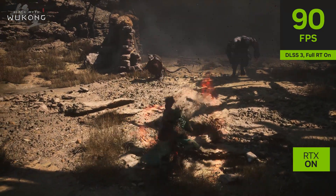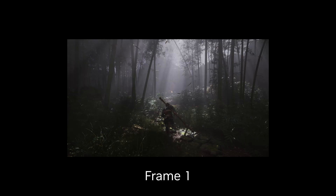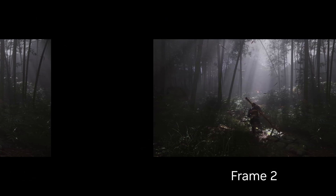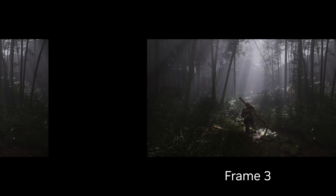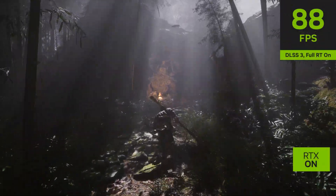Another feature, DLSS Frame Generation, is available for RTX 40 series GPUs. Frame Generation further enhances performance by using AI to generate additional frames. It achieves this by analyzing two frames in the game and then creating a third frame in between, which does not have to be generated by the game itself. The result is an even smoother gameplay experience and an increased frame rate.